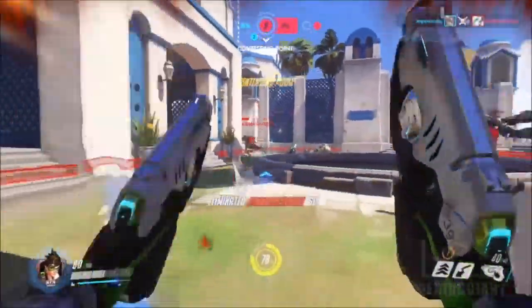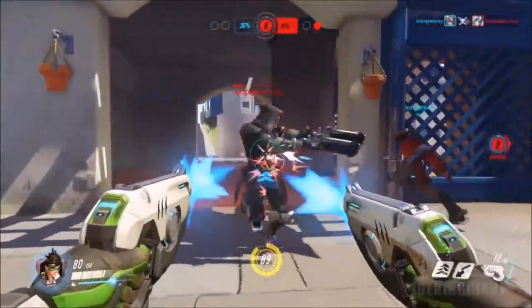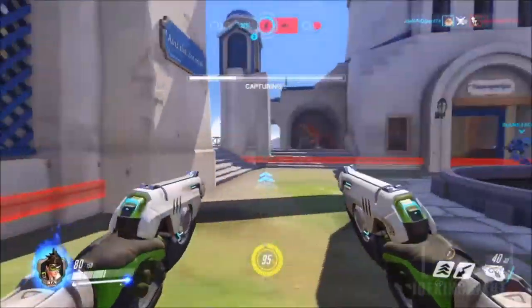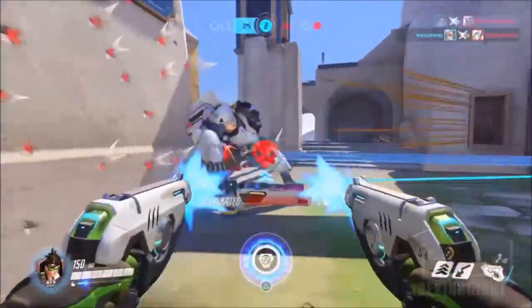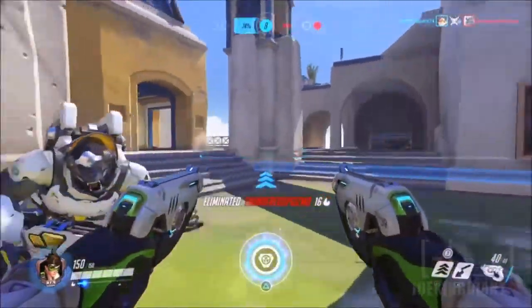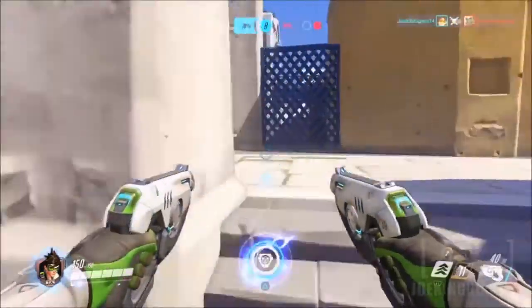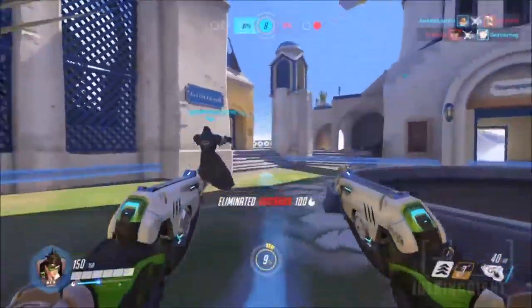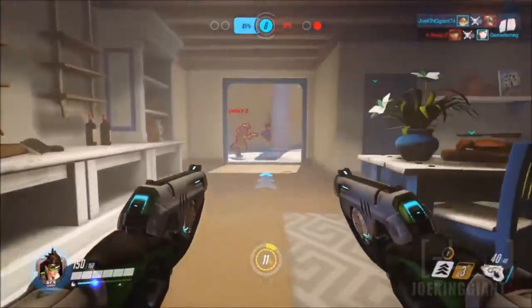Moving on to the main topic of today: Tracer. She is one crazy character. Her abilities allow her to teleport to a certain location — maybe like three or four seconds ahead of you. It's a pretty good distance, and it allows you to evade every single shot the enemy throws at you because you're teleporting around and they get juked out. It's a good advantage for close-quarter combat.